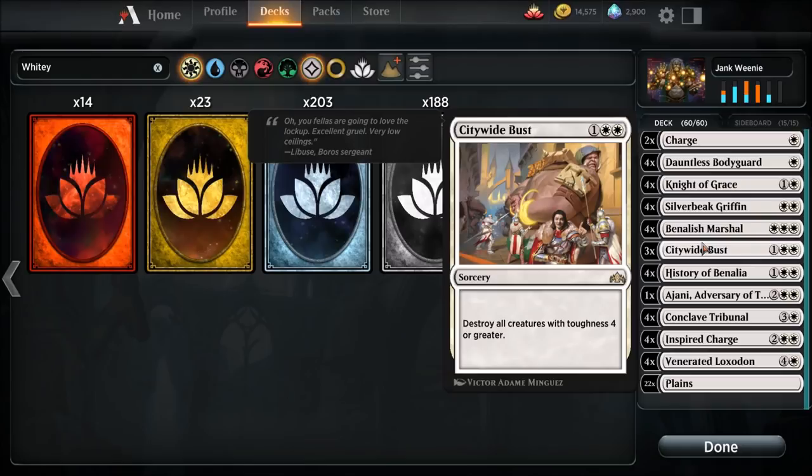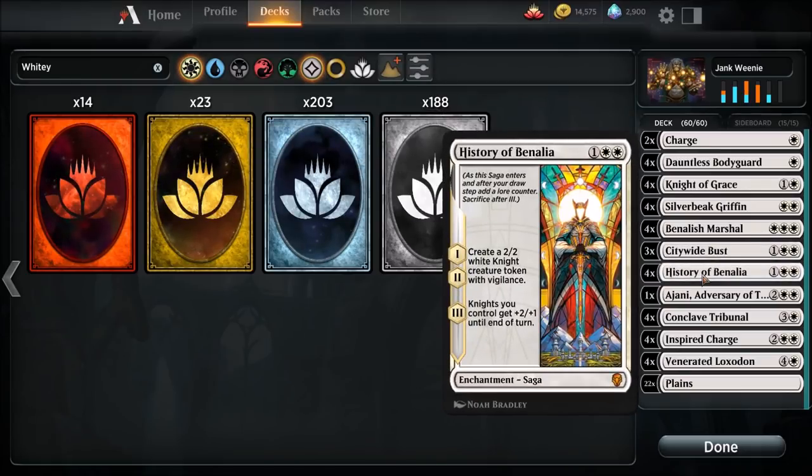Citywide Bust — destroy all creatures with toughness four or greater. That's right, because we're not running big creatures. I think one creature in the whole deck is big and I have slots in the sideboard which you can swap in and out. Three copies Citywide Bust. Four copies History of Benalia — yep, I got another answer for this card as well.